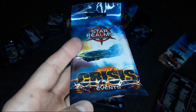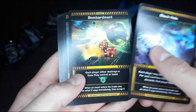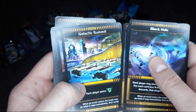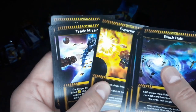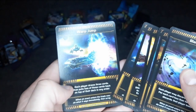Here's a Crisis Events deck expansion. Got some more events — Black Holes, Bombardment, a Comet coming through, Galactic Summit, Quasar. So some space anomalies going on that might affect your various alien races. That's cool.